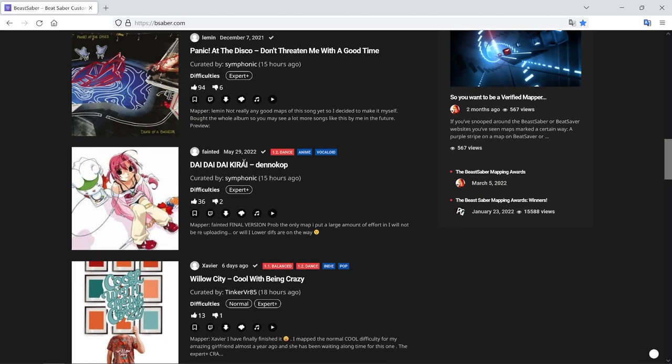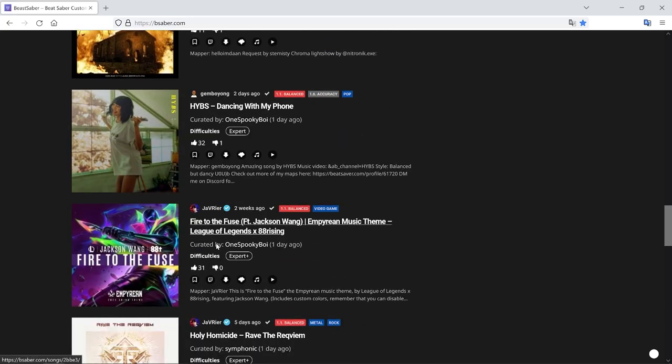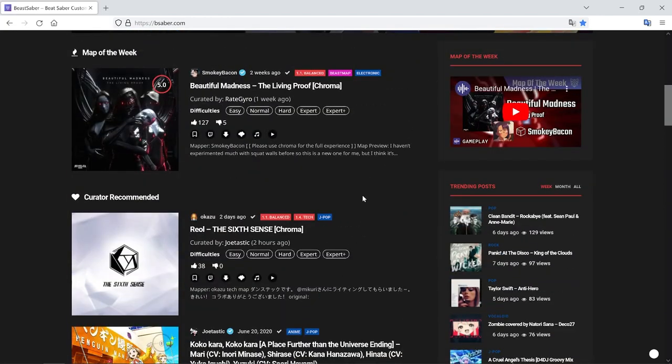I'll just un-bookmark that one because I don't want it — but that's basically it. Now we'll jump into the headset and I'll show you the few steps you need to do in there to link up to the site, and then you can just start syncing all the songs you've bookmarked. It's really easy, so let's jump in the headset.